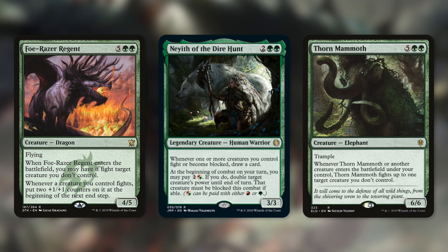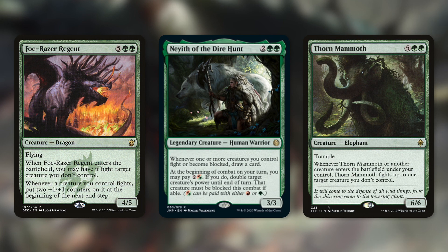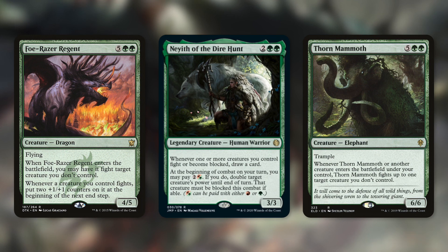Knife of the Dire Hunt says: whenever one or more creatures you control fight or become blocked, draw a card. That's an incredible amount of card advantage with a deck like this that's going to be fighting and also swinging with big creatures that are going to be blocked. Knife of the Dire Hunt also has: at the beginning of combat on your turn, you may pay two in Gruul colors — if you do, double target creature's power until end of turn, and that creature must be blocked this combat if able. We're going to have really big creatures on the board, so we can double up their power, force our opponents to block, and deal out a ton of damage to their creatures.